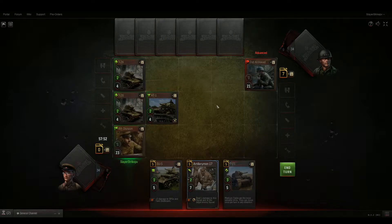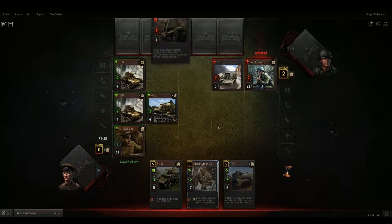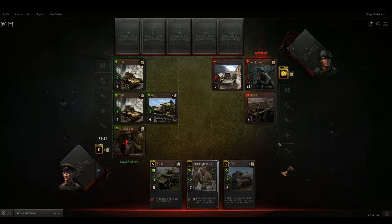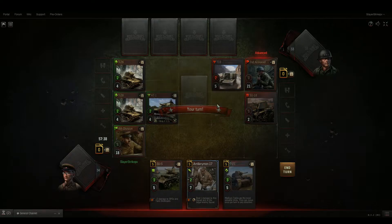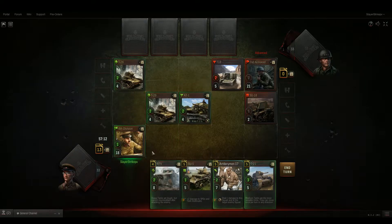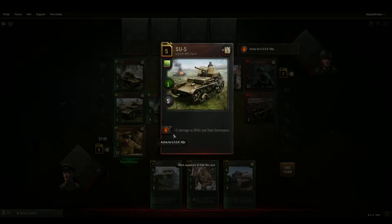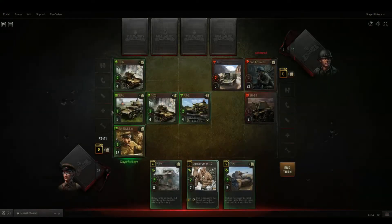One thing I always ended up forgetting when I first started playing was that you could attack the enemy headquarters with your headquarters. So do try to keep that in mind — if you miss a turn to do that, it actually really hurts. We have 13 resources to use. I'm going to play my SU-5. You might be wondering, one attack seems kind of weak — but for Russian HQs, it does an extra 2 damage to SPGs and tank destroyers. So I can do 3 damage to that T-18 just like that.